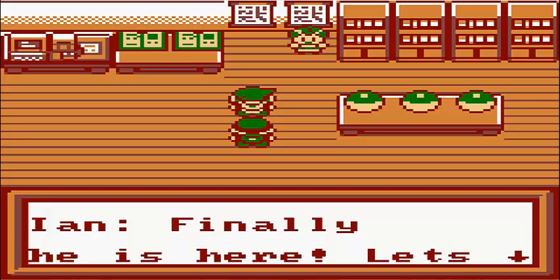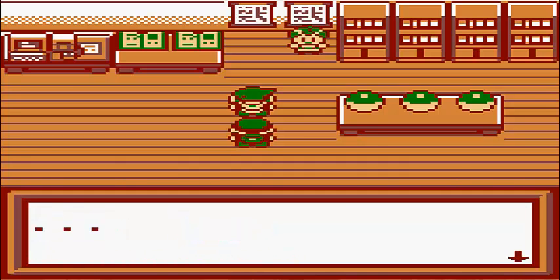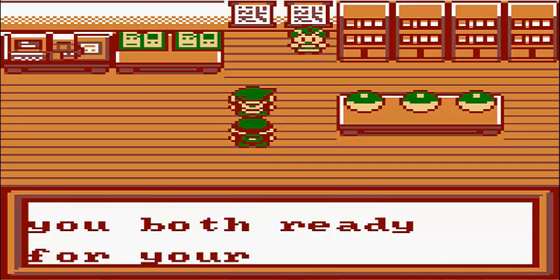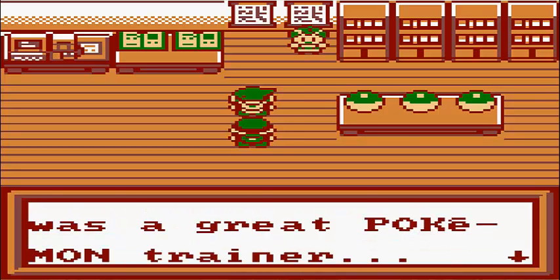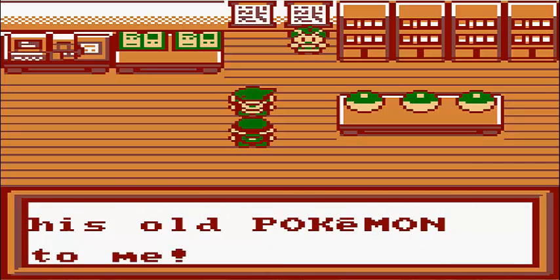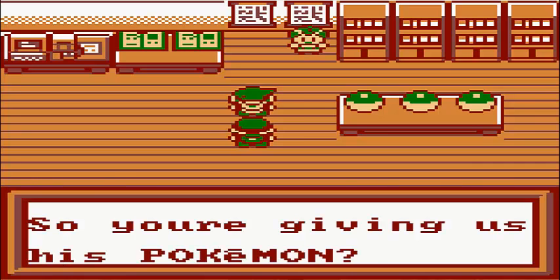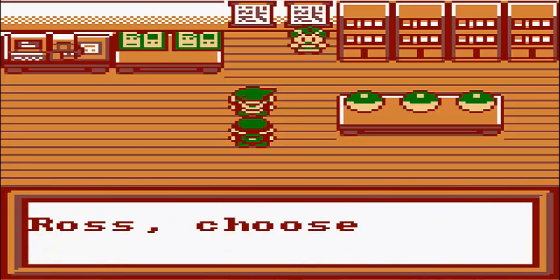In the 2.5 seconds it took to walk up the screen, he got a transvestite operation or something. I don't even know. Finally, he is here. Let's hurry. Be patient. Now then, are you both ready for your first Pokemon? There are three Pokemon here. They are inside the Pokeballs. My grandfather was a great Pokemon trainer. Since he's dead, he gave me a few of his old Pokemon. So you're giving me his Pokemon? Yes, so go ahead, Ross. Choose one to keep.